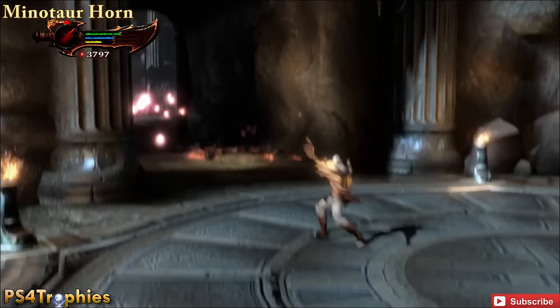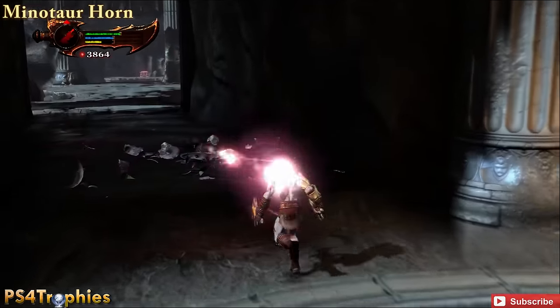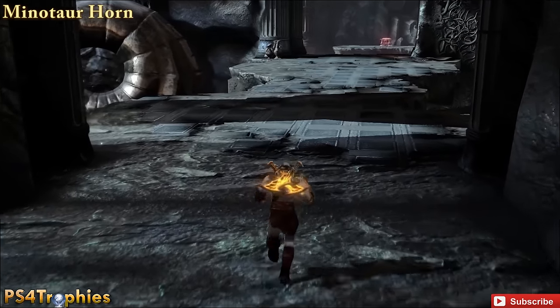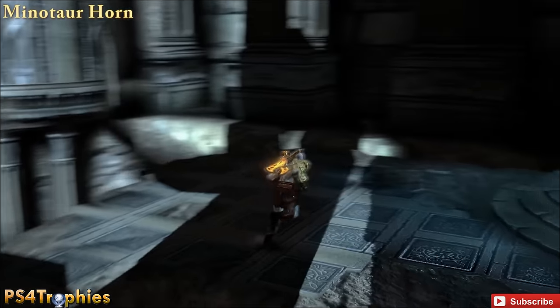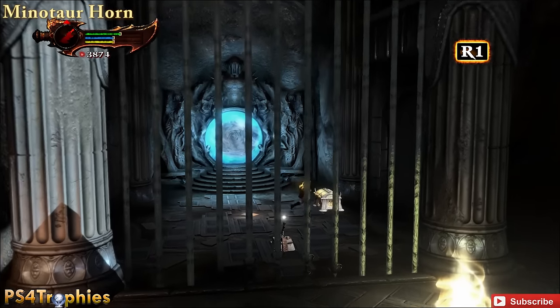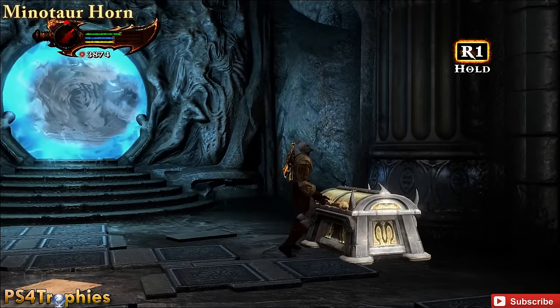A little bit later, after you've gone through a teleport, you're going to come down this passageway. You've got the two Minotaurs that we took care of, and before moving forward, swing around to the right and you have another teleport here. That'll take you right to the Minotaur Horn chest.